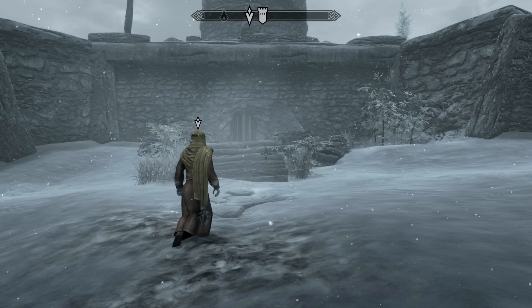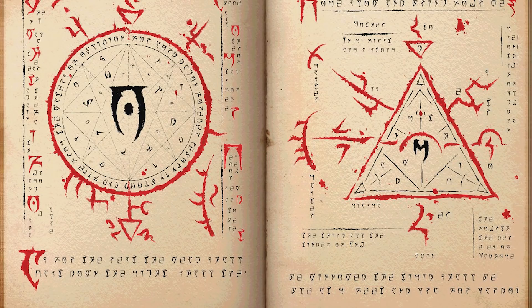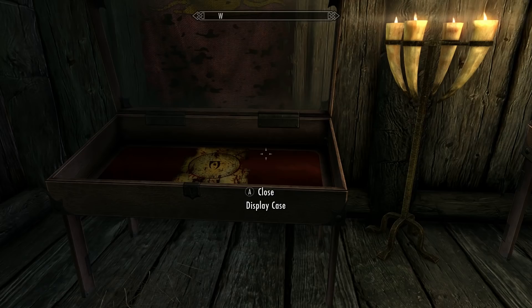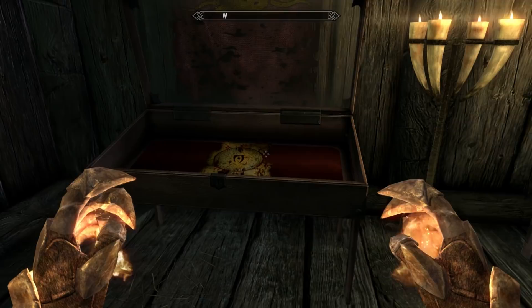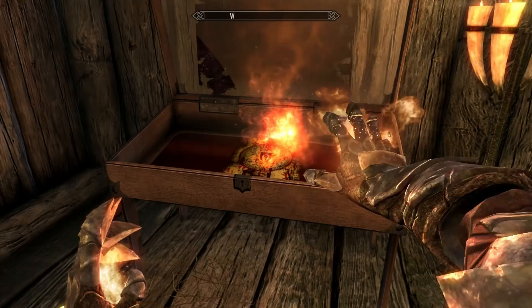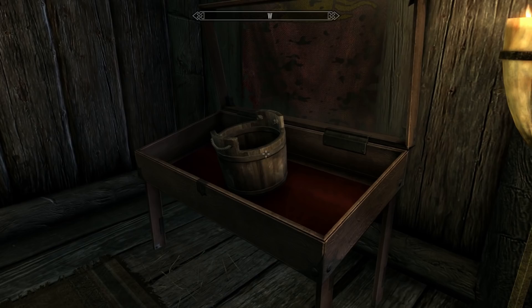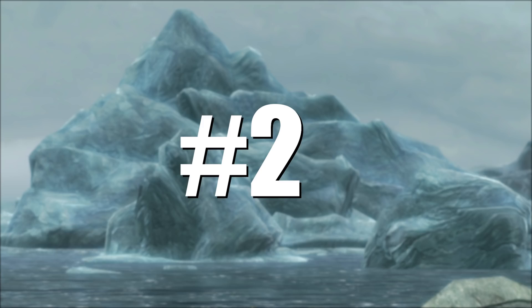But that's not the main reason to talk about the Mysterium Xarxes. If you cast fire upon the page of the Mysterium Xarxes, it turns into a bucket. I just don't know, man — there's no reason, there is no lore. This is just reality. Go ahead, try it in your game — go turn on Skyrim and check this out. You spew fire at it and it turns into a bucket for some reason. It's just so cool how weird this is.